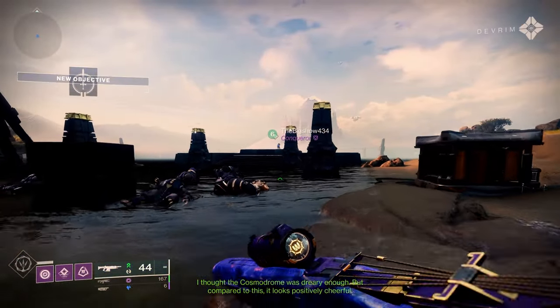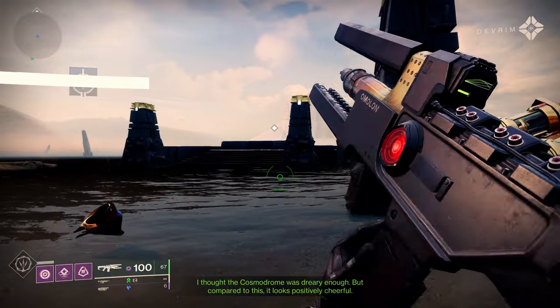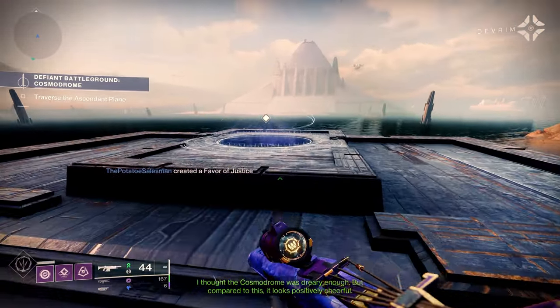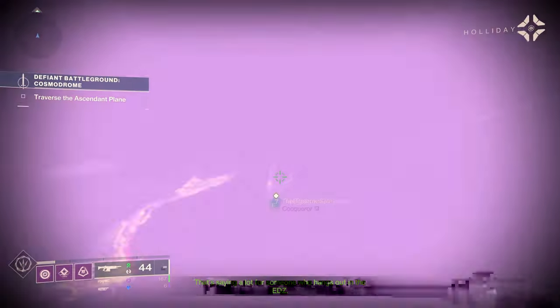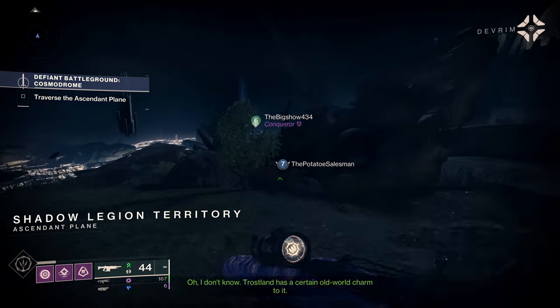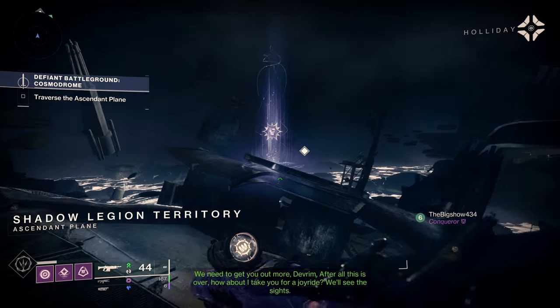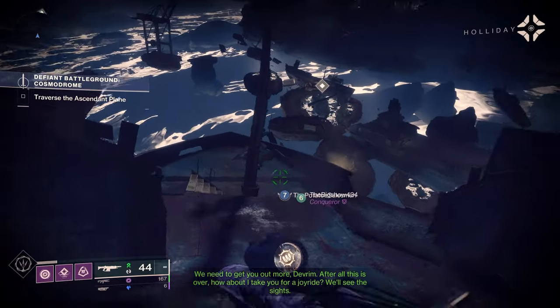It will be available both in your inventory and when looking at ornaments in the Eververse store. With ships, you will be able to preview their contrails and see different angles of that ship, where you couldn't in the past.